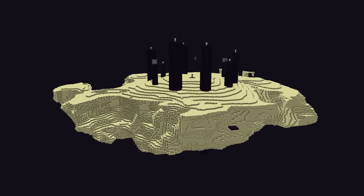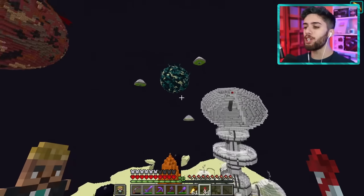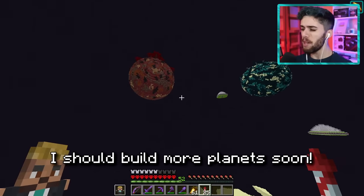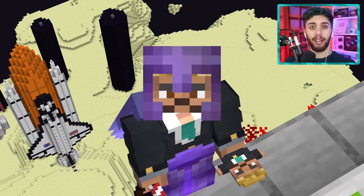My first idea was to build the city on the main Ender Island, but I can't do that because I'm transforming this whole place into a giant solar system — which reminds me, I should build some more planets soon. So if we can't use this island, we'll just have to make a new one.